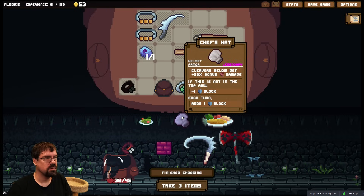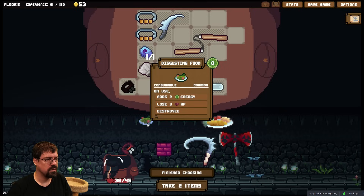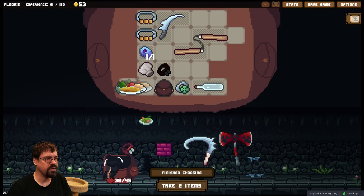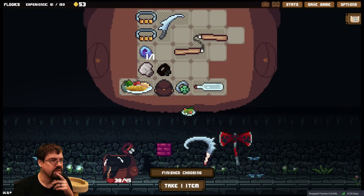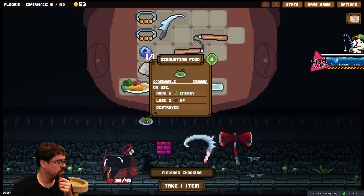Chef's hat — I kind of want this just to get rid of it. I want this food — this food is actually pretty good. We need all the intro beginning energy we can get. Same with this, but we don't only have room for — go get the fish, I will chat, I will.